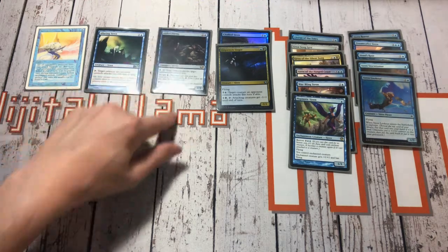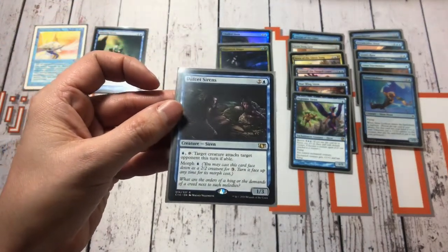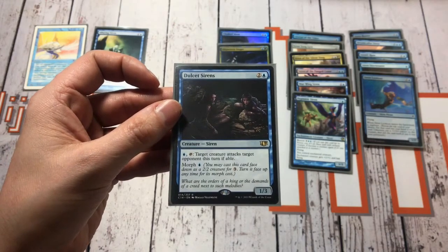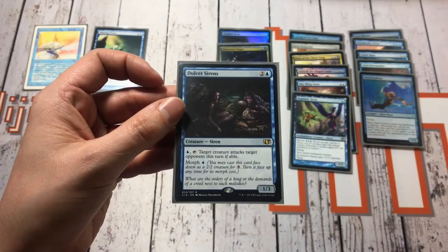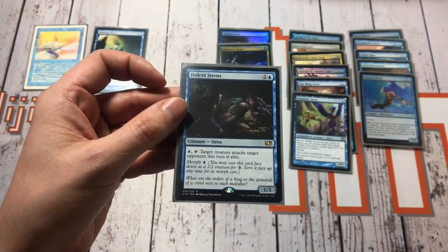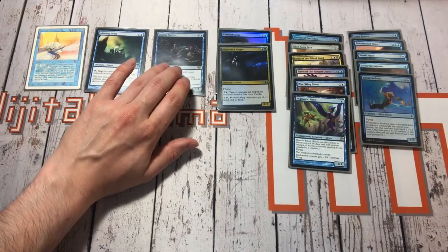Then we move on and we've got a siren appearing in Commander — that is a C14 set with Dulcet Sirens. You can pay one blue and tap it, and target creature attacks target opponent this turn if able. So you can choose to interfere in other people's combat.